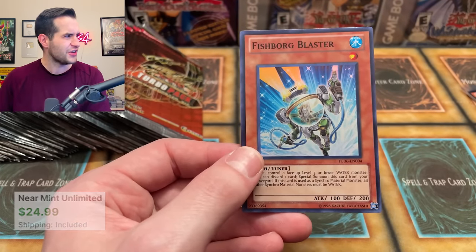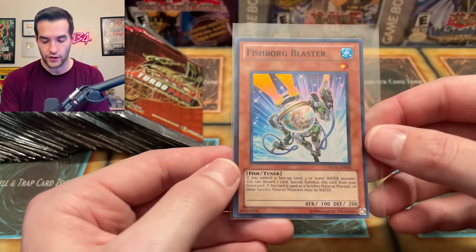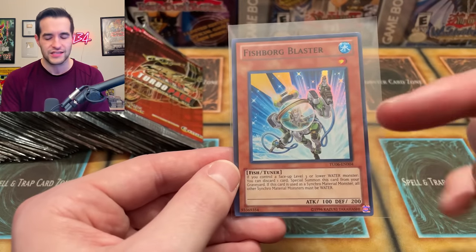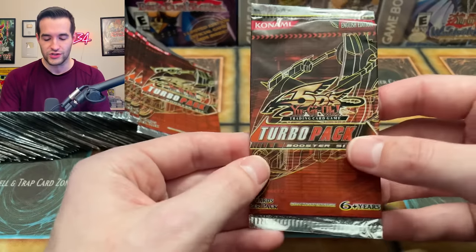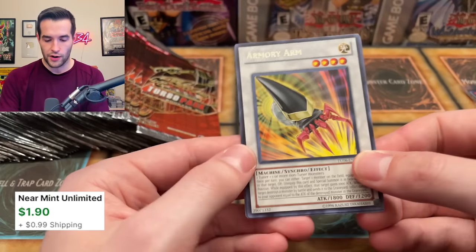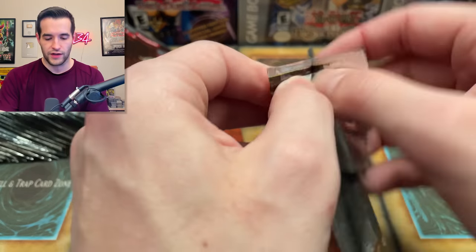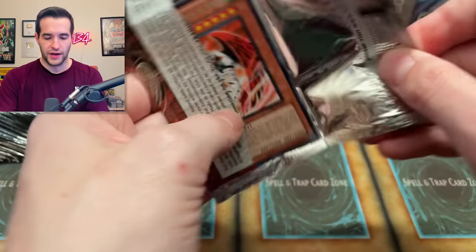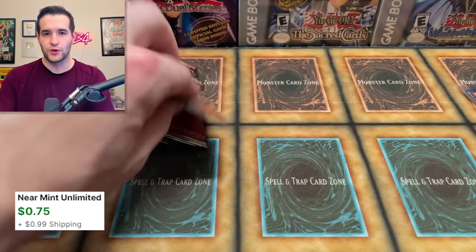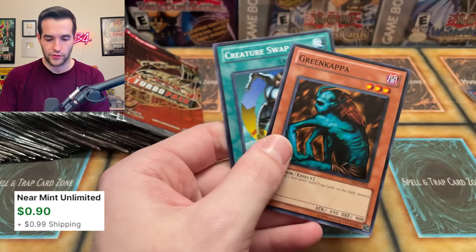Oh, there we go — there's our first super, Fishborg Blaster! All right, we got ourselves a Fishborg Blaster. Is this any good? Chain Disappearance is the worst — this is second to worst, but still like a $20-something card. There's some old formats where this is used, so not completely worthless. That's probably the highest rarity of that card — maybe, or there's probably like a promo print. Then we have Armory Arm — best rare in the set in terms of value. It's also just a nice Edison card.